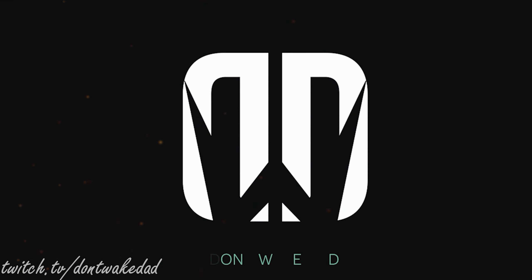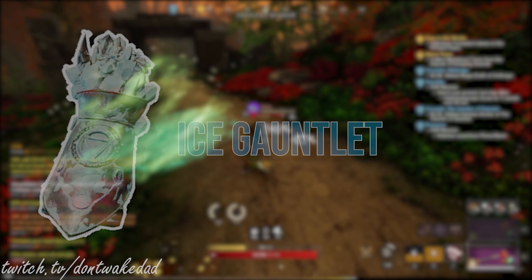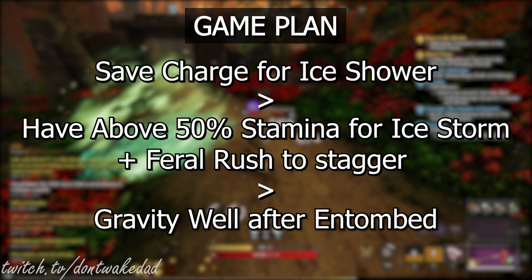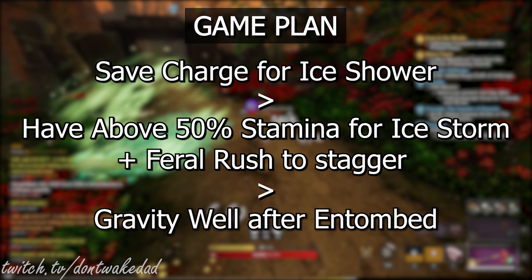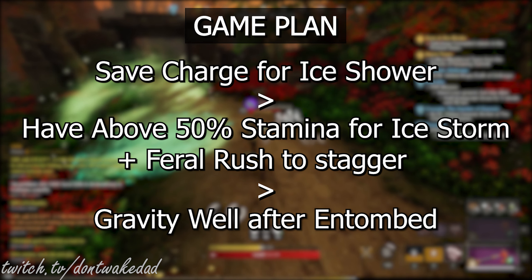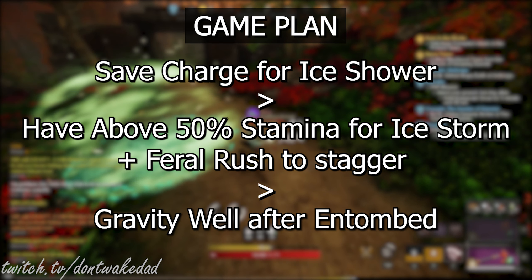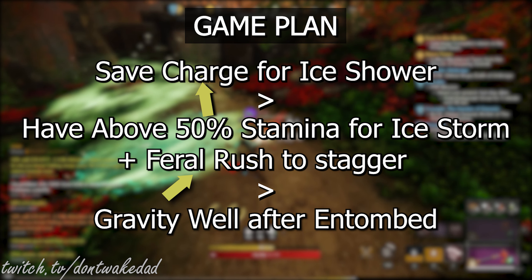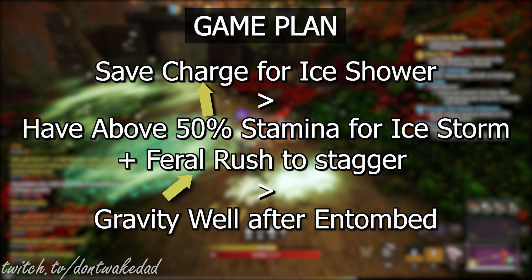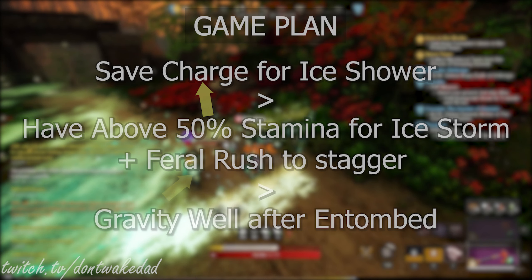First, let's take a look at fighting everyone's favorite weapon, the Ice Gauntlet. Our game plan for the Ice Gauntlet is to save Charge for Ice Shower, have above 50% stamina for Ice Storm, use a Feral Charge to Stagger, and a Gravity Well after Entombed. In this situation, Charge and Feral Rush are interchangeable — you could save Feral Rush for Ice Shower, or save Charge for Ice Storm.